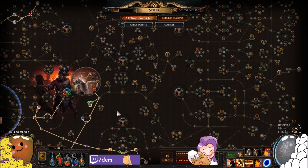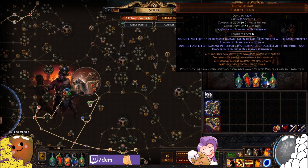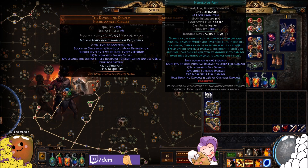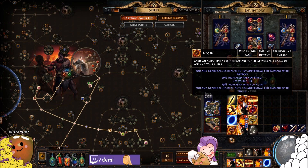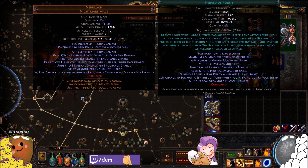Now the gear — this is where things get crazy. We have perfect Wise Oak balance on everything. The helmet is Devouring Diadem, which lets us reserve everything via Eldritch Battery and gives Feast of Flesh for healing every five seconds. Because of it I'm using Anger, Vitality, and Haste with an Enlightened support, allowing nearly 99% mana reservation with all three auras. We also have Herald of Purity for extra attack damage.